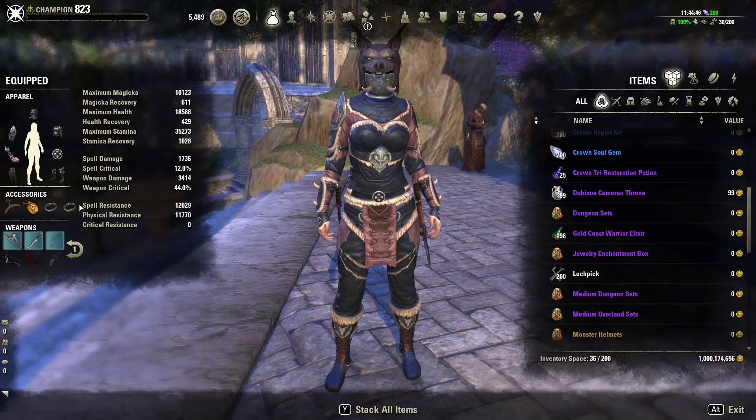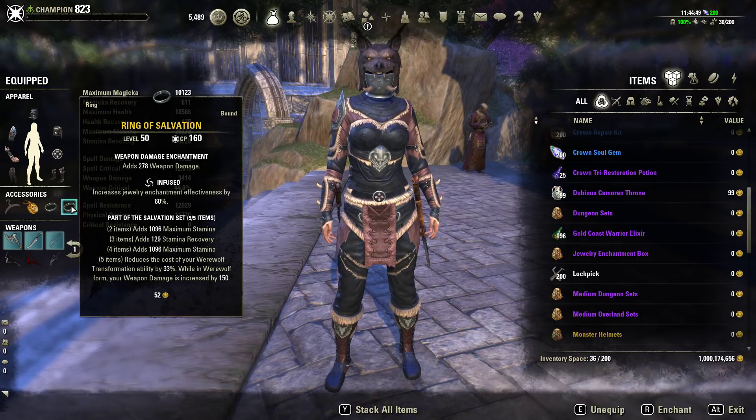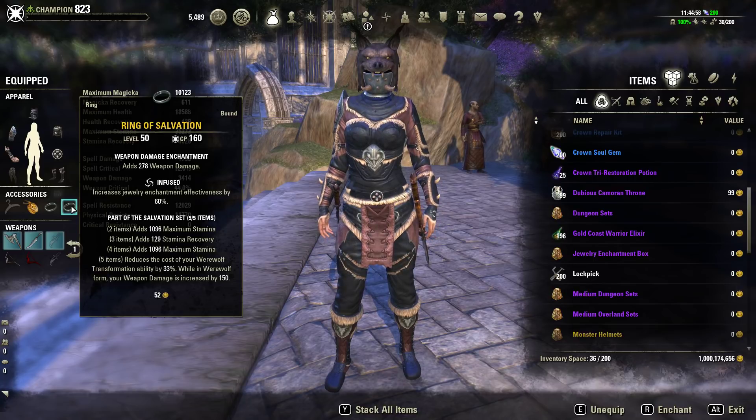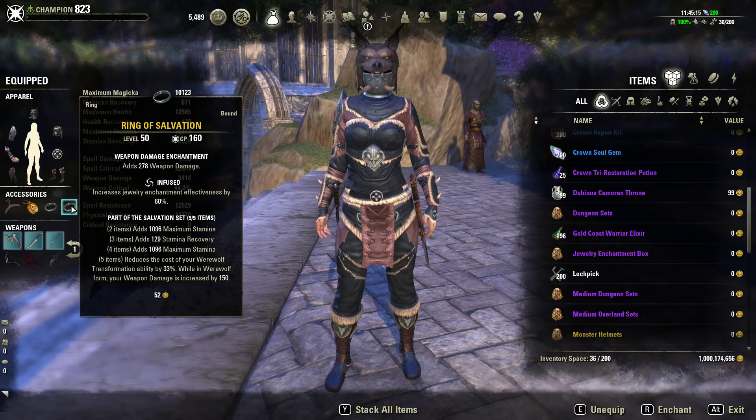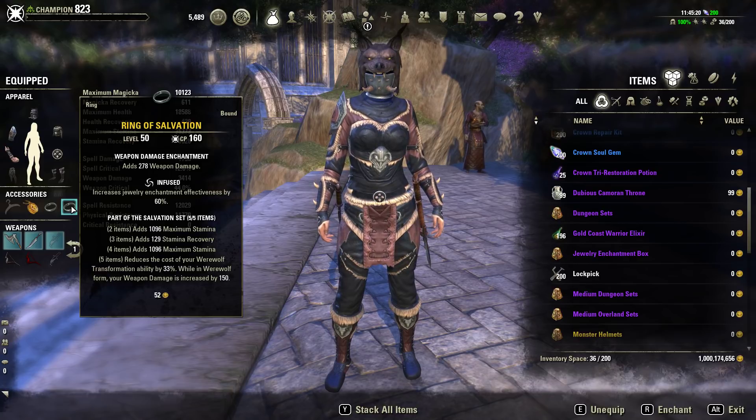We are also using the Salvation set. I wanted to use the Savage Werewolf set but unfortunately it's not on PTS right now, so I went with Salvation. The two and four piece give you max stamina, the three piece gives you extra recovery, and the five piece reduces the cost of your werewolf transformation abilities by 33%. While in werewolf form your weapon damage is increased by 150, which just gives you that extra oomph.